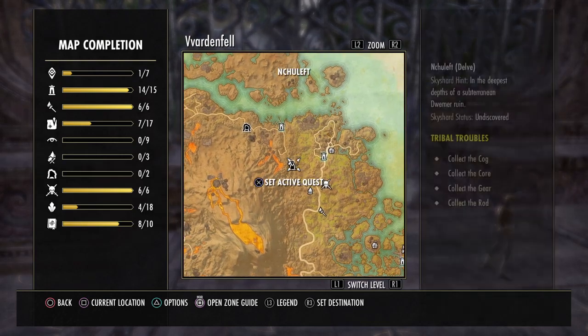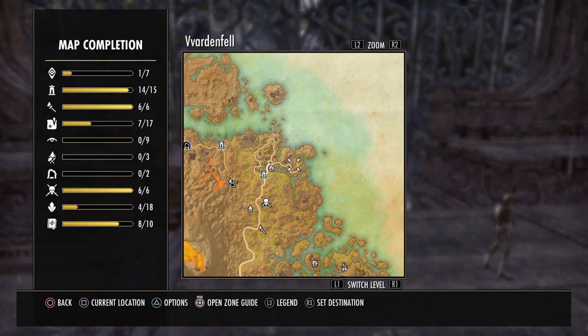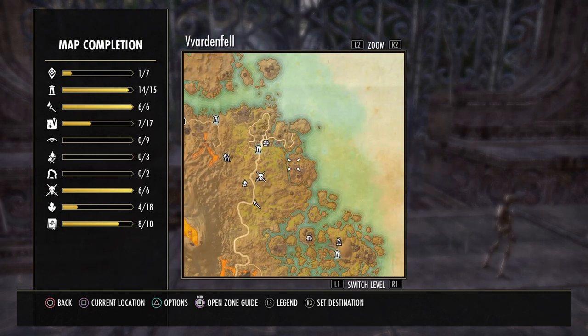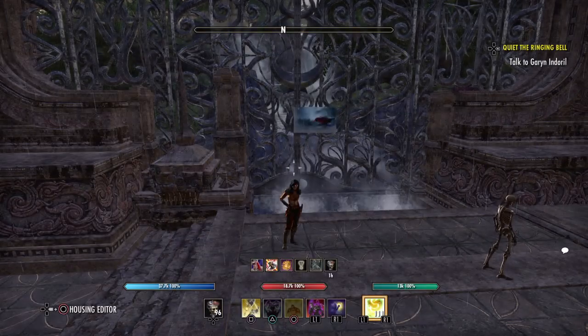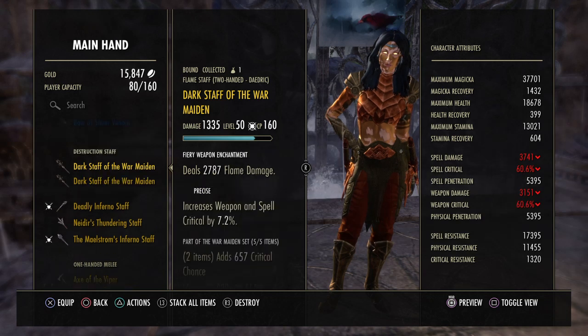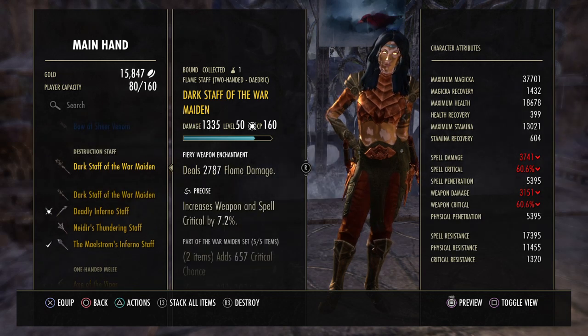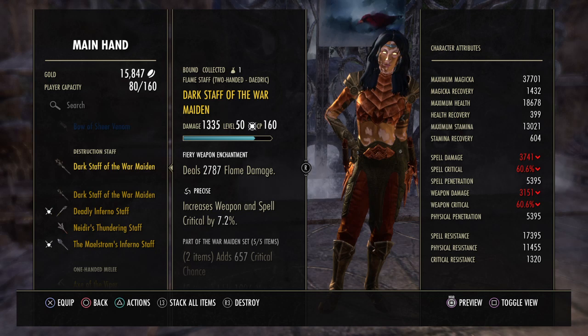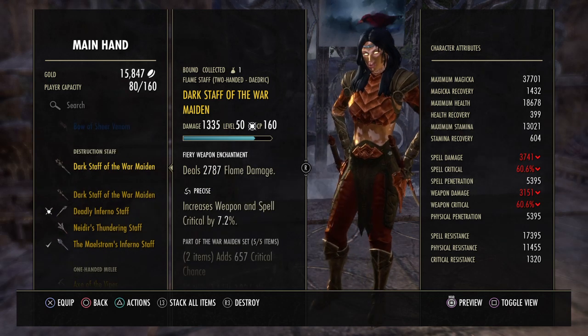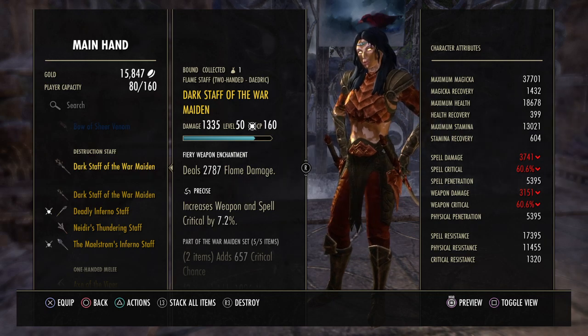There are about four Daedric spots you visit for the quest. If you have Wayshrine unlocks or someone to port you around it can be done very quickly. You get the inferno staff infused — you can transmute it to Precise if you prefer, or just equip it and reconstruct it to have a main inferno staff.